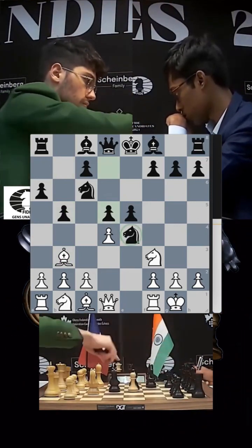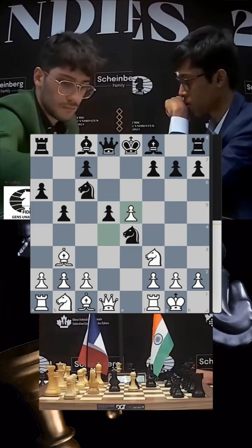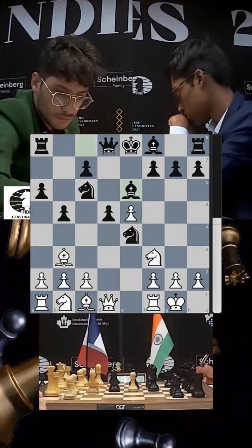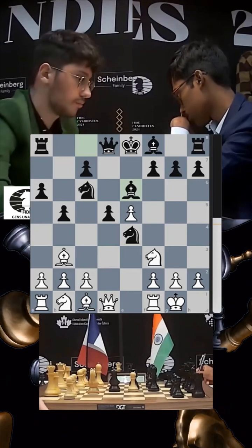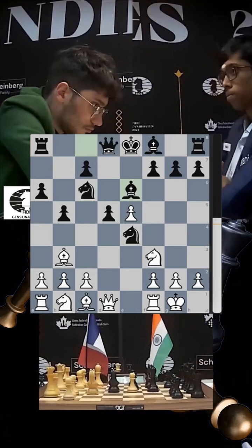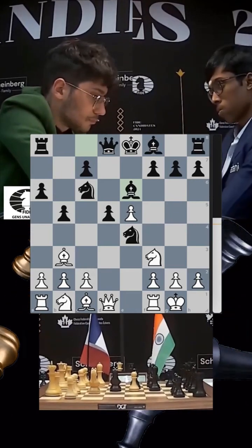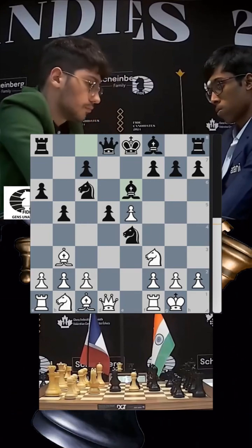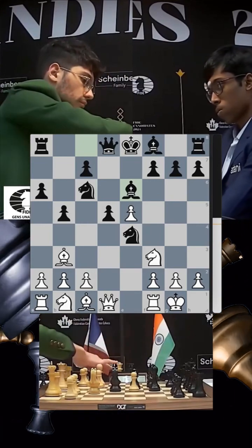Defending the knight, pawn takes on e5, and notice the d5 pawn is hanging — so Pragnananda defends it with bishop e6. This is all well-known theory, and it seems Pragnananda has chosen the Open Ruy Lopez as his weapon for this tournament. We'll see whether he keeps shifting openings or comes back to this one.